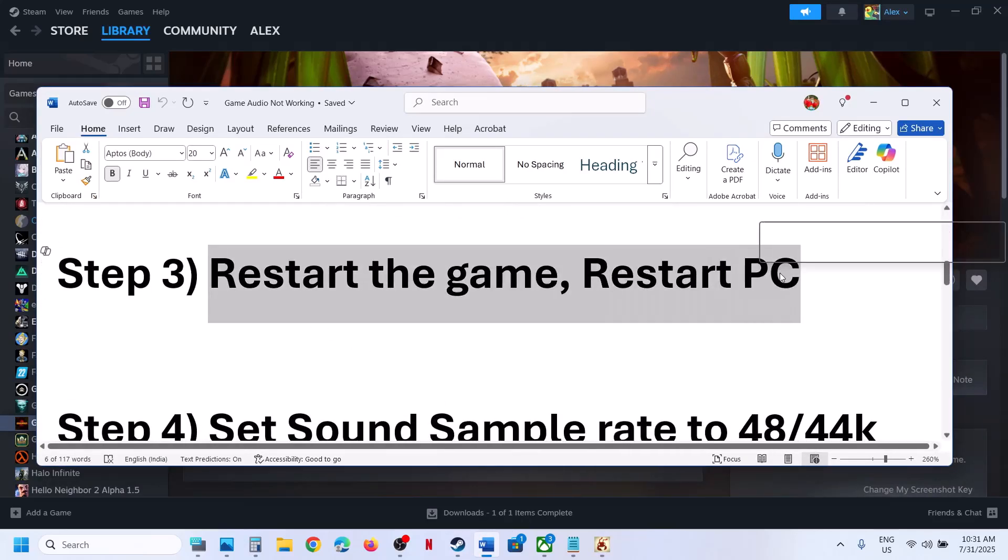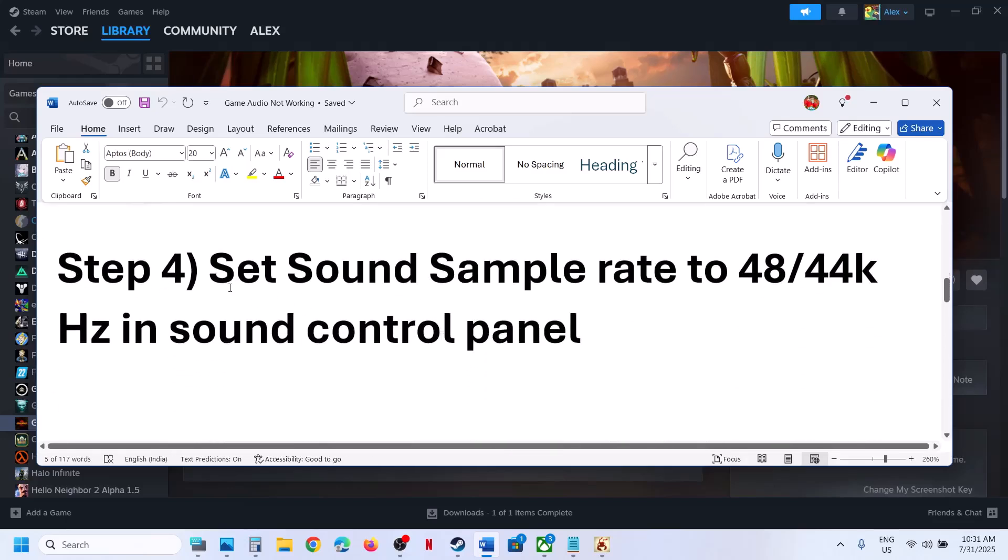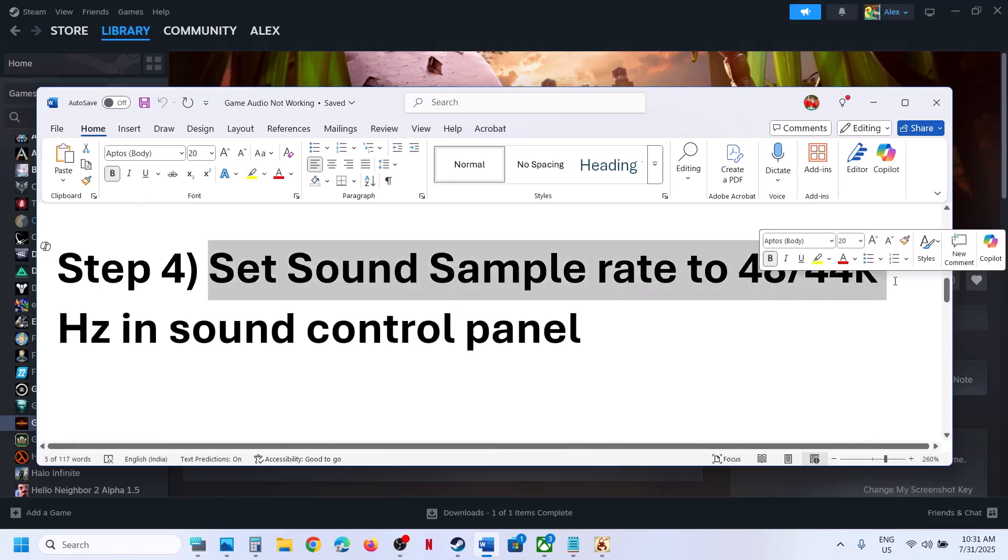Relaunch the game and check. If still not working, restart the game. If that does not work, restart your computer once — sometimes that works. The next step is to set the sound sample rate to 48,000 Hz or 44,100 Hz in the Sound Control Panel.